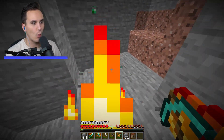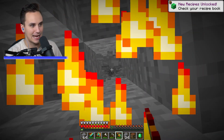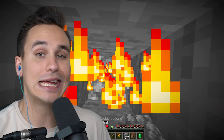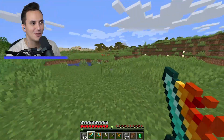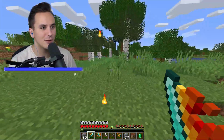Before heading to the surface, grab one of these emeralds. Now we gotta test out this axe — sword, insane; pickaxe, insane; armor, insane. Somebody's trying to fight us — who dares come to our armor right now? I can't set you on fire because you're in the water!